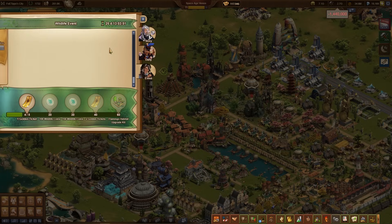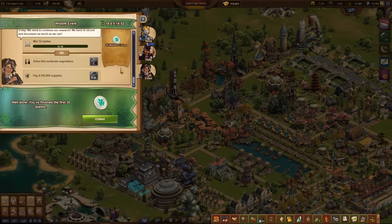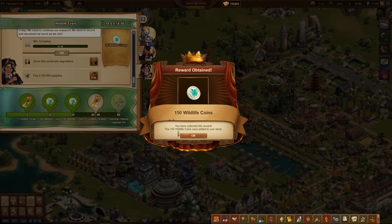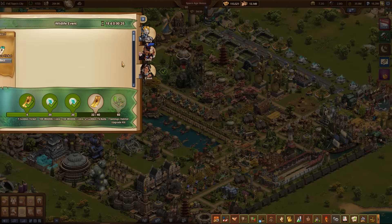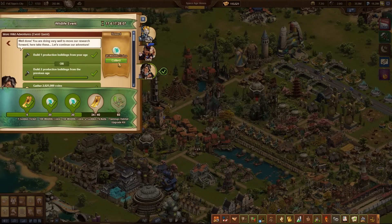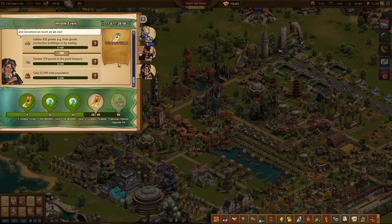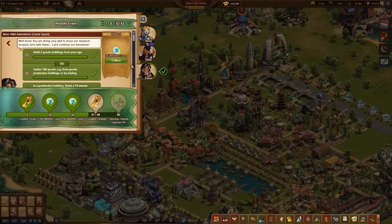Once you have completed all the immediate quests, you can then tackle the daily quests — one of which is unlocked every day, even if it has to wait in the background until the immediate quests are done. For completing these 30 daily quests, you will receive 20 wildlife coins or a wildlife ticket.